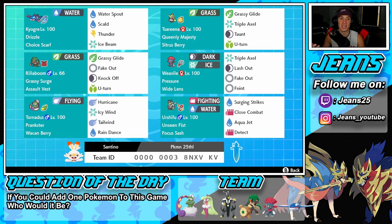Middle left is Rillaboom, which pairs well with Tsareena because Tsareena has Grassy Glide and Rillaboom's ability is Grassy Surge. He also has the Assault Vest as his item, with Grassy Glide, Fake Out for flinches, Knock Off to remove items, and U-turn to pivot out.